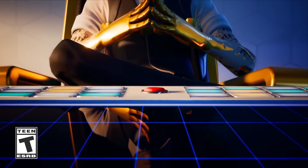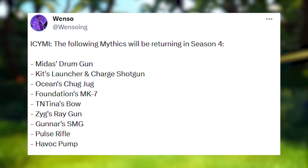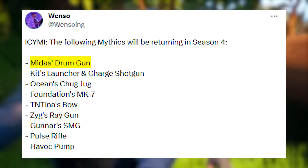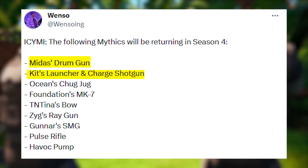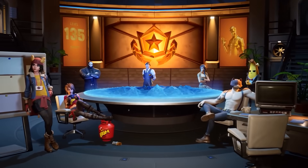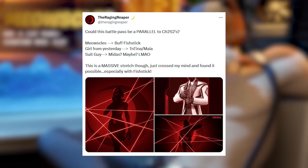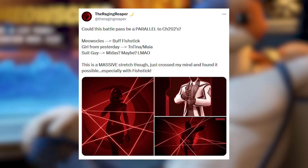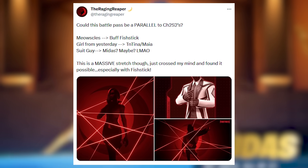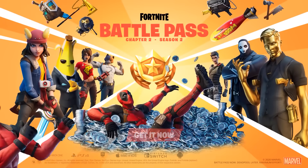The full list of mythics re-added for Season 4 includes major weapons like the Midas Drum Gun, Kit's Launcher, and Charge Shotgun, meaning Midas and Kit will likely return as brand new bosses. Many things tie this season to Chapter 2 Season 2, and the three teased skins are similar to TNT Tina, Midas, and Meowscles.